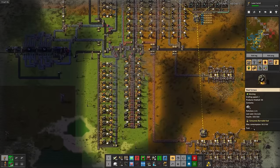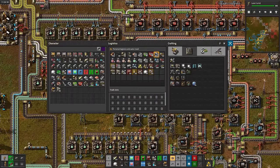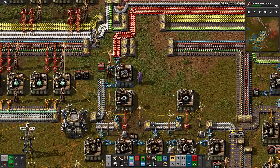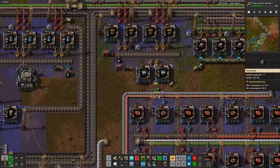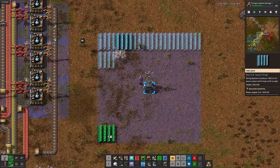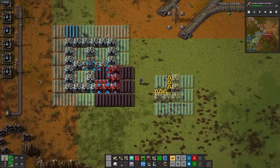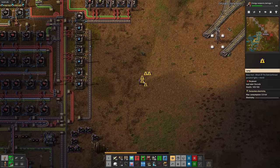Rail expansion is going well, but we're out of roboports due to a slight iron shortage. I also need to sneak electric furnace production in here somewhere. There's laser turrets — next up is laser shooting speed and damage. After finally finding a good spot for steel furnaces, I'll also set up laser turret and accumulator production. Now we need a blueprint for solar panels. I tried a Z, then a box, then a design using medium power poles instead of substations which looked pretty cool but wasn't super practical. Neither of these had roboports in them, so back to the drawing board.